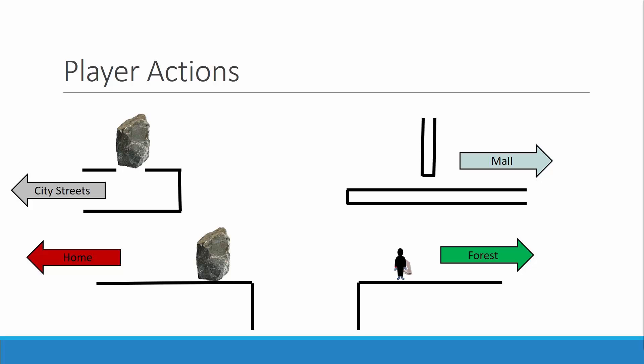Now that the player has the cape from the forest, they will need to traverse on to the city streets. They come back to this area and will double jump, then glide across the gap, double jump on top of the rock, double jump, then glide to the platform. The player cannot shrink underneath that because they don't have the shrink belt yet. After this, the player will double jump and glide across the platform, push across the rock, jump down the hole, and then move on to the city streets.